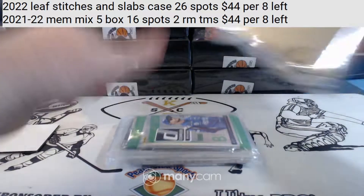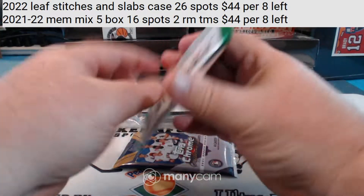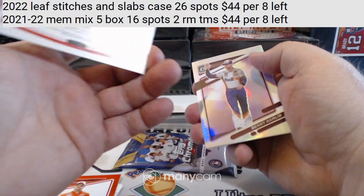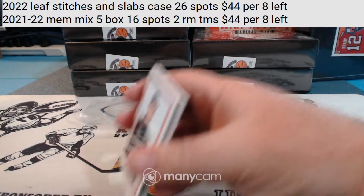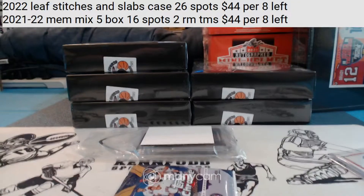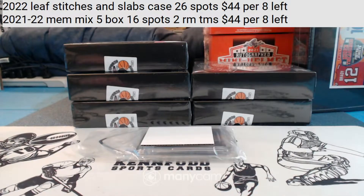We've got Topps Chrome Sapphire Edition Update 2021 racing. James B is going to start off with a pack of racing. Is there a hit in here? We've got Michael Annett numbered to 299, Dale Earnhardt Jr. Under the Lights, and Denny Hamlin silver prism optic. Racing cards are cool but they just don't seem to ever be worth any money. I don't think we ever get any hits in the sapphire stuff — once again, nice looking cards, but no hits.